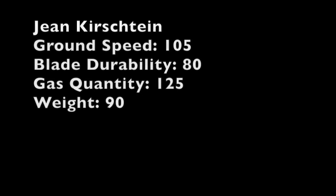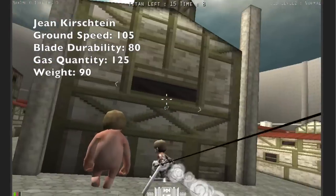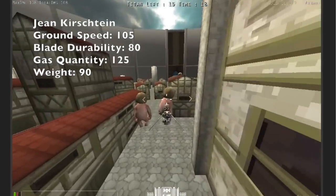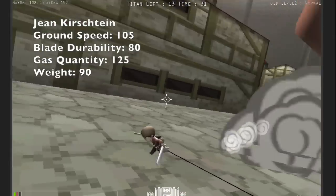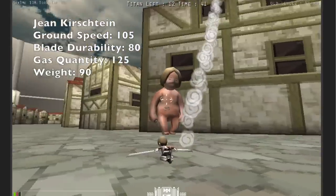Next character is Jean. His ground speed is 105, his blade durability is 80, his gas usage is 125, and his weight is 90. Jean actually has the greatest amount of gas in game right now — 200%, so twice as much gas as anyone. That makes him immensely popular because not only does he have that much gas, he also has a grab escape which is useful for everyone, not just new players but also professional players. He also has the biggest blades in the game with huge reach. I can completely miss with Jean and still get the titan kill. Jean's gas capacity definitely needs a nerf, and he's been needing it for a long, long time.